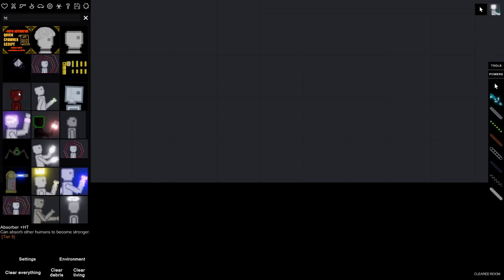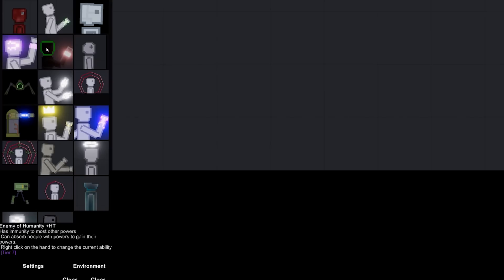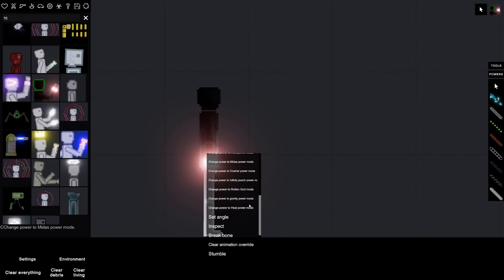I guess let's move to Tier Seven, which I think is the top tier. For Tier Seven it appears I have the Enemy of Humanity — it has immunity to most other powers, can absorb people to gain their powers, and I can change its ability. So this is like a universal one — and oh, this one's creepy. I can change to any of the other modes. That's really something.